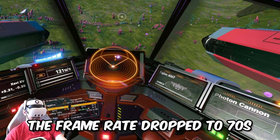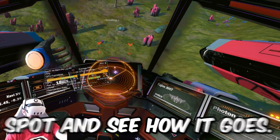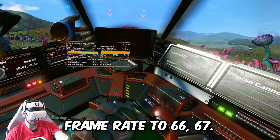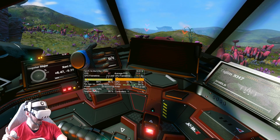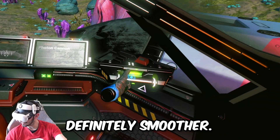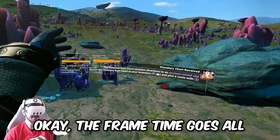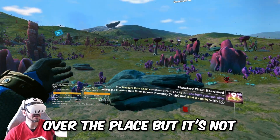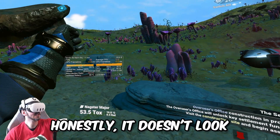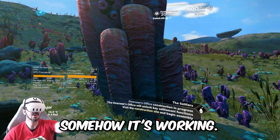Let's try to land. The frame rate dropped to the 70s, but let's try to land on a spot and see how it goes. Reduction in frame rate to 66, 67. It doesn't look that bad, but it's definitely smoother. Frame time goes all over the place, but it's not that bad to be honest. It is not stuttering as before — I think it's somehow working.